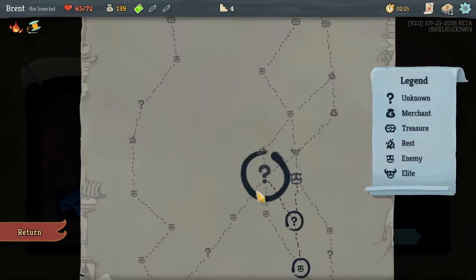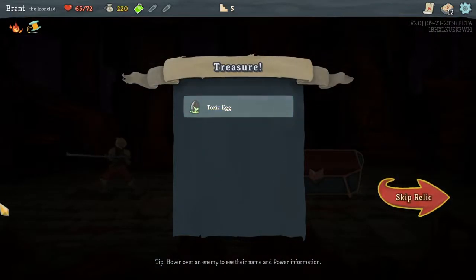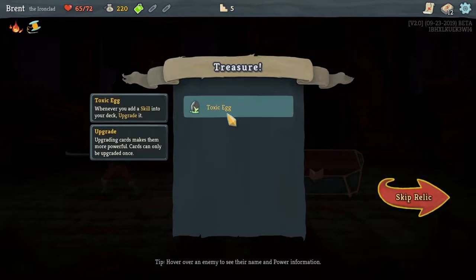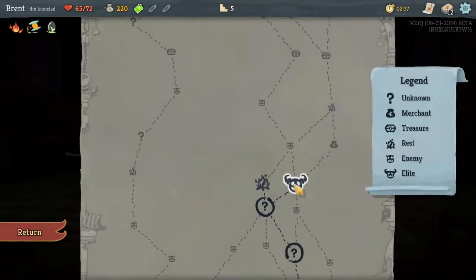I can't win as the Watcher. Toxic egg — whenever you add a skill card into your deck, upgrade it. It's a good early pickup. Yeah, I think we'll go for this elite. Got the Gremlin Nob.